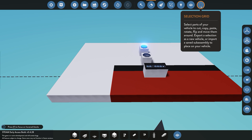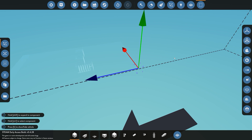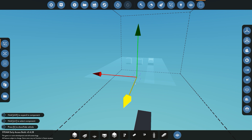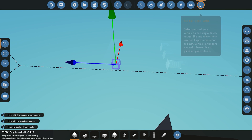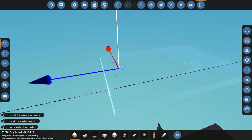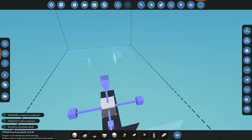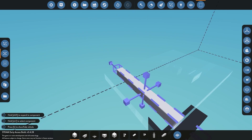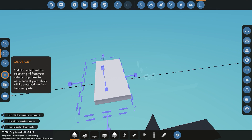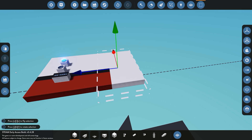Next off we have one of the newer features in the toolbar — the selection grid. This is useful for copying, pasting, and cutting any pieces of your build. For example, say we want to copy this white area and place another one on the side. You can use the selection tool and move it around by moving it up, down, left, and right until you have it where you want it. Click the resize button and you can then select how much of it you want. Then you have two options: you can go ahead and move/cut it, which will physically take it off from that section, and you can then place it on the opposite side if you want.